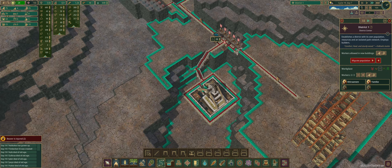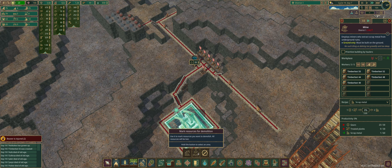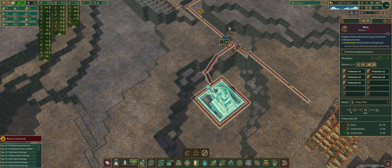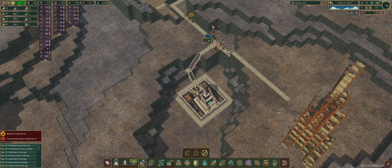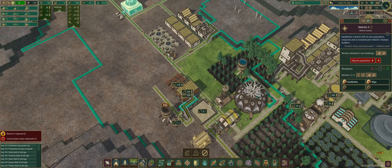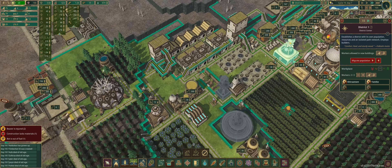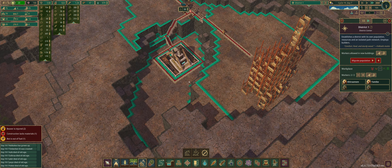I'm going to destroy most of these and leave just the mine. What mines do is collect scrap metal from the ground — and I believe it's unlimited, unlike a finite surface scrap pile. So I can actually just destroy this second district because I no longer need it — the only reason I had it was to mine that scrap pile. The more paths you make, the more your district will expand.